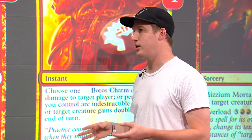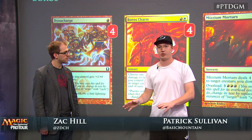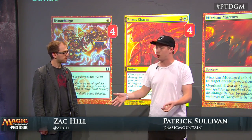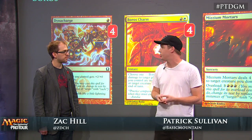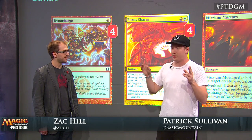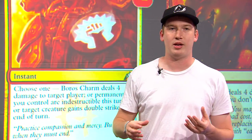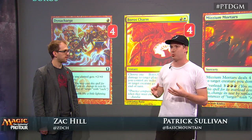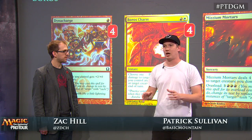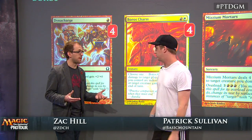Dynacharge is also nice with Frontline Medic, because often your opponent is working under the assumption that you're attacking with your small creatures as a free roll since they have indestructible and you're just trying to push through some damage. So they make blocks like putting a Loxodon Smiter in front of your creature. When you have Dynacharge in that scenario, you're often turning those combats where your opponent is just staying alive into blowouts, taking care of all their creatures and getting through more damage.